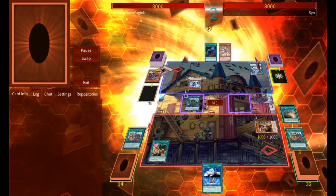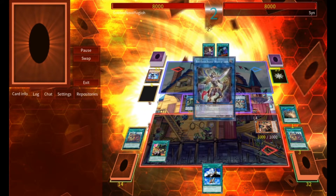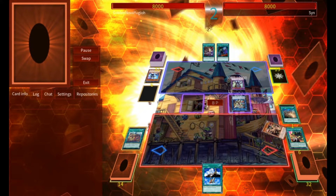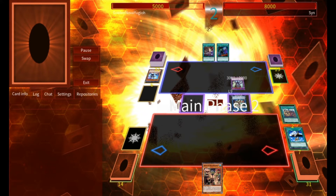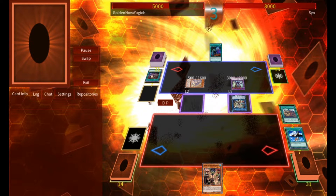They'll start by playing Dragon Maid Changeover to Fusion Summon for Strahl, then normal summon Nurse to special summon Chamber from Grave, searching for Dragon Maid Hospitality with its effect. They'll link for Black Luster Soldier and use Strahl to attack Blackbeard. We'll attempt to chain its effect, but Strahl will negate and destroy Blackbeard, special summoning House in its place. They'll use Black Luster Soldier to attack Bluebeard, which will allow us to discard a card and draw a card, but when BLS resolves it'll banish our Field Spell. House will attack us directly for 3,000. They'll activate Hospitality to bring back Nurse and send Aranus, then pass to us.